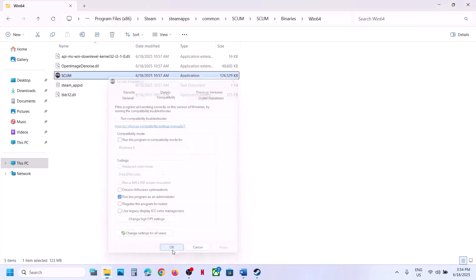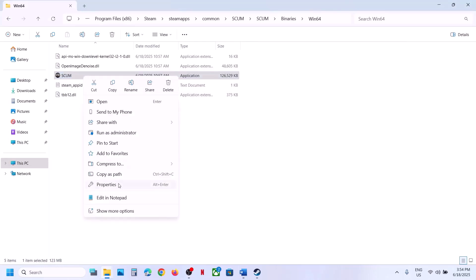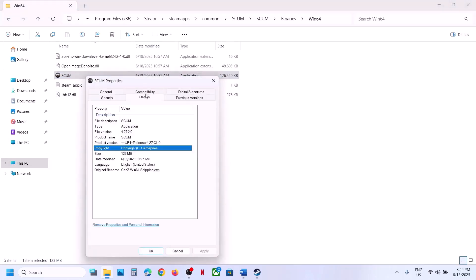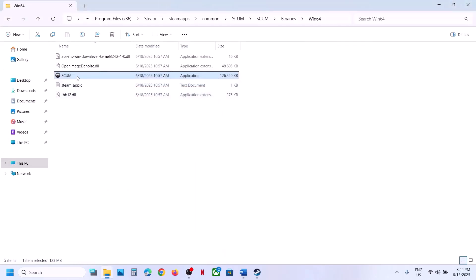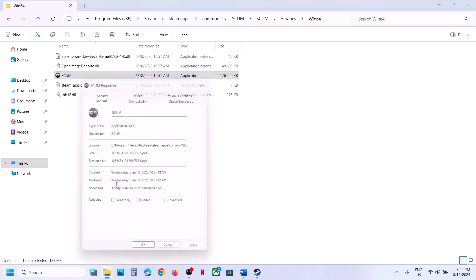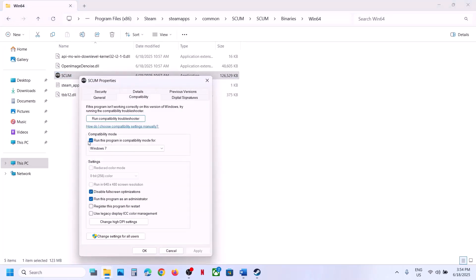Hit Apply, click OK, then double-click to launch the game. If still not working, you can select Windows 8 compatibility mode, hit Apply, click OK. If that doesn't work, try Windows 7, hit Apply, click OK, and launch the game. Still not working — put a check on Disable Full Screen Optimization, hit Apply, click OK, and launch the game.